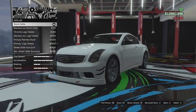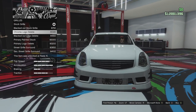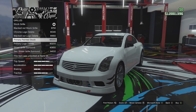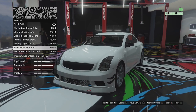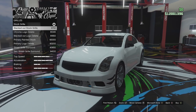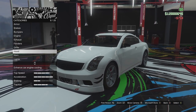Grill options: we've got this horrible chrome grill, we can black that out — that already looks much better. We can go chrome without the logo, black without the logo, primary painted stock, primary without the logo. Then we've got the street grill surround and a secondary version of that. I'm just going to go for the blacked out but keep the logo — I still like having logos on cars even if you black them out.